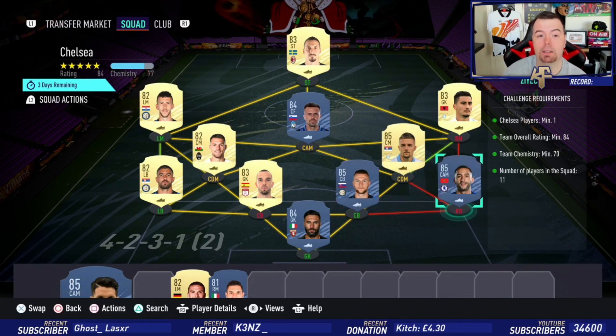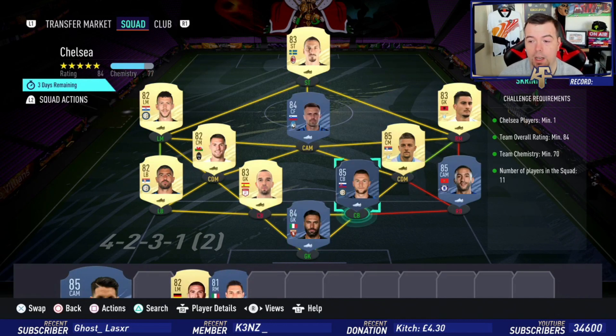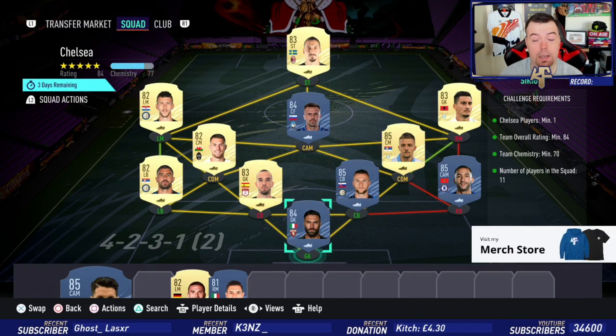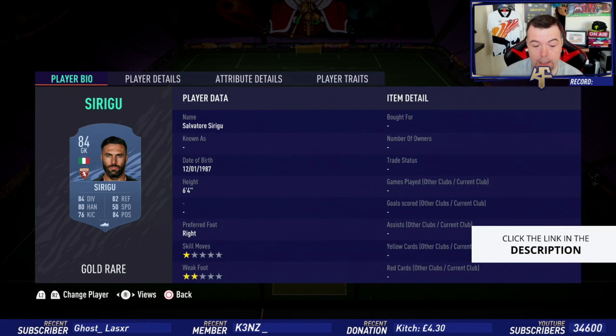ZH is the cheapest 85-rated Chelsea player at the moment — there are quite a few, so don't worry about that. Team overall of 84, smack bang on 84, can't lower anyone else. Team chemistry of 70, we are smack bang on 70. No position change, loyalty, 11 players in squad. You can use an 85-rated CMNX. We're going with Sirigu because it's actually really cheap at the moment.